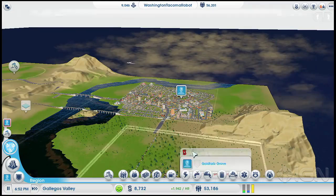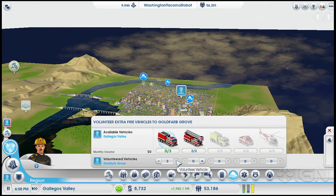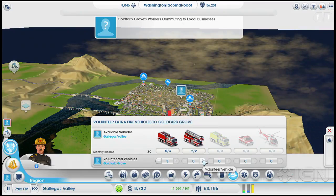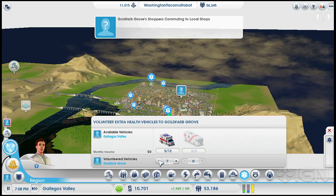They need simoleons, big deal, but they also need fire coverage. Here's what we do — we can volunteer all this stuff. We're going to volunteer it all to them. Because this is available vehicles in general. I've earned simoleons for extinguishing fires to build a fire station and for additional fire truck dispatches. We're going to volunteer it all to see if that screws anything up. I don't know if it does — we'll see. This is what it's all about. This is why you watch these commentaries with me, right?